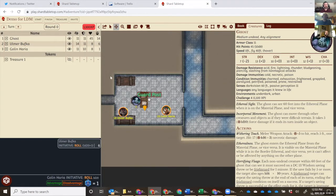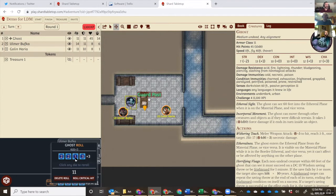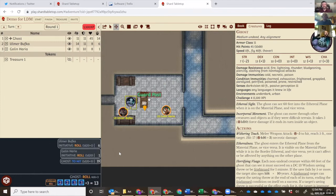I click the top of the column and roll for the ghost — unfortunately the ghost gets to go first. So the ghost is first up in the turn order. If I want to do Withering Touch, I move over to Olmer and roll a 19, which beats his armor class. Rolling damage — not great, but let's see... your character has a total of eight hit points.